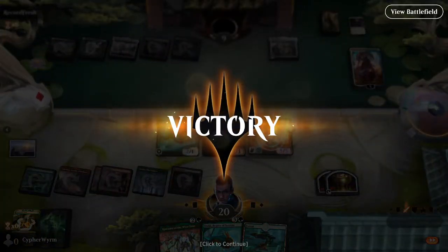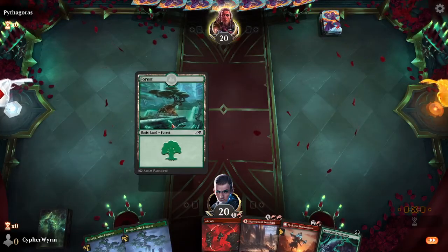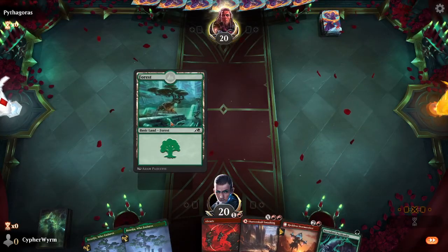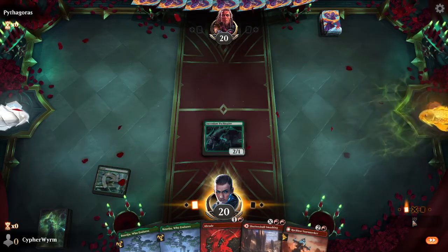Okay, until the next one. We are playing Red Green Stompy in Kamigawa Neon Dynasty Standard. Starting off with an Ascendant Pack Leader.